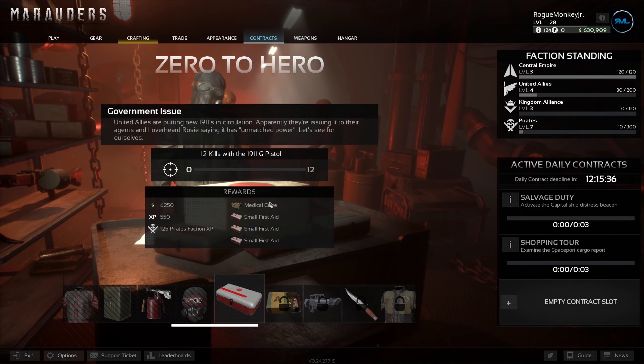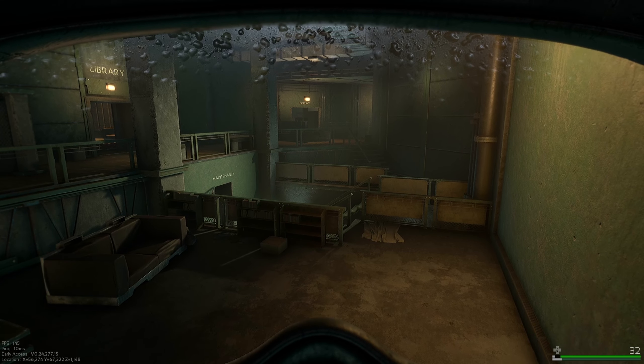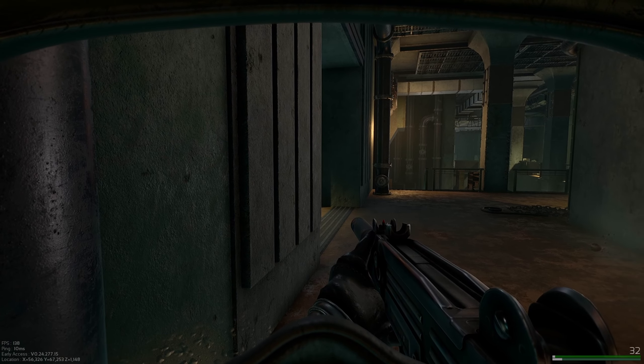This contract is called Government Issue, and it requires you to kill 12 people with the M1911 Government Pistol. The most common M1911 is the stamp version. You cannot craft the Government Edition or Government Issue M1911 — you have to find it.